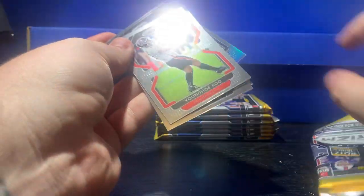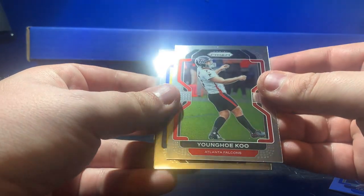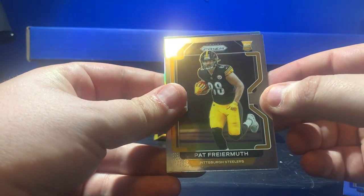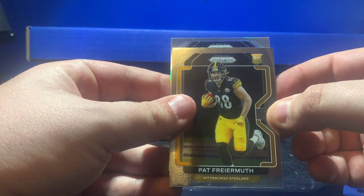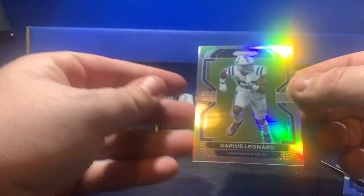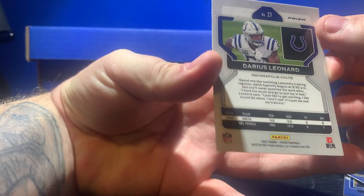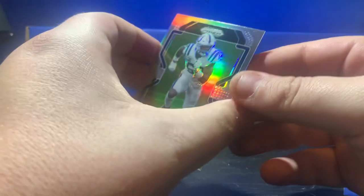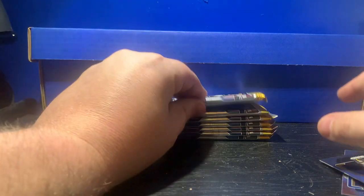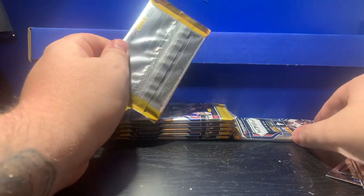We are gonna have our first silver — oh man! Cooper Cupp, Pat frame with rookie, and our first silver is not going to be a rookie: Darius Leonard silver. That's actually pretty well centered — it's actually a good looking card. That's a thick pack — that's gonna be our memorabilia or auto. We'll save that to the last.